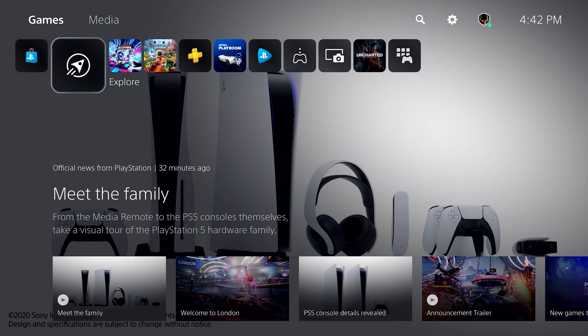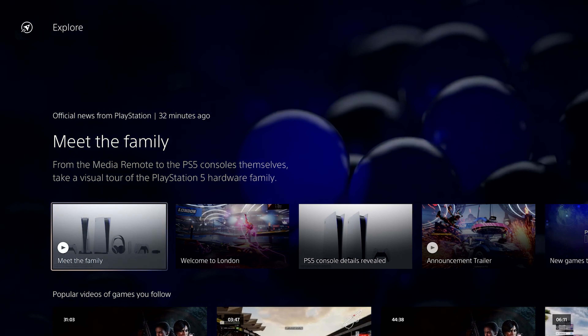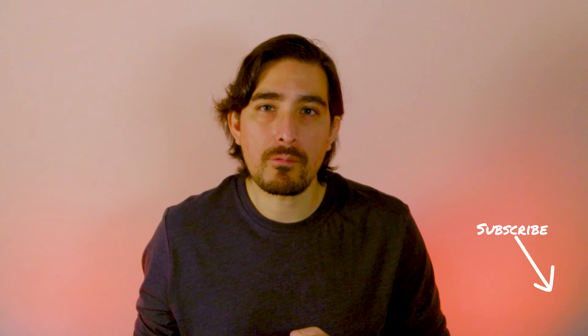They showed off a feature called Explore, which is technically going to be a place where you can find stories shared by Sony PlayStation's team, different games, and videos and pictures shared by the community. However, they said it's not going to be available at launch — it's coming later in the console's life cycle, with beta testing planned for a small group of people first. To me, showing a feature that isn't available at launch when you're presenting your launch UI doesn't make any sense. Why show me something I can't use? Why not skip that part and talk about it when it's closer to being available?